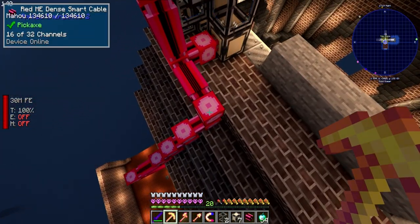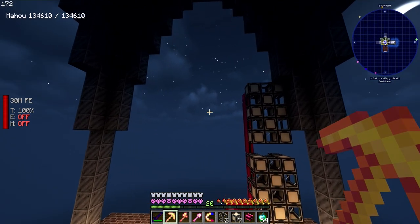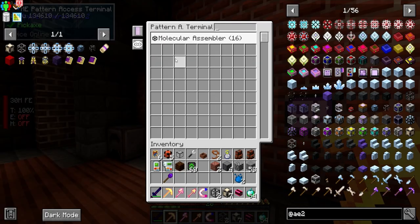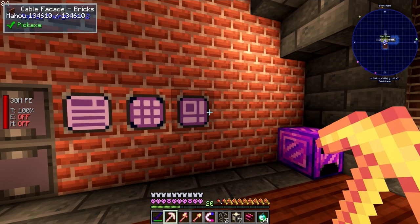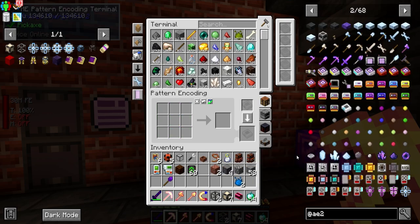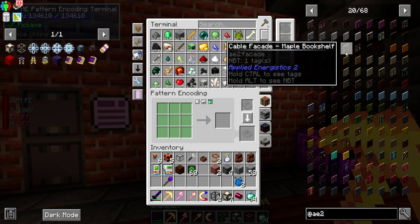So we have a lot more channels — we have 16, so half of it. One side here, if we want to do that, and we can if we want to do one in the middle too. Down here we have the ME pattern terminal — this is where we make the patterns — and this is where we can see all of our molecular assemblers. So anything we can craft in a pattern, we put there. That is fantastic. AE2 patterns are a little bit more advanced than Refined Storage, but once you know what you're doing it's the preferred way — I'm telling you, everyone just doesn't know it yet.